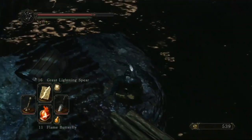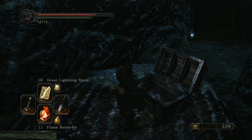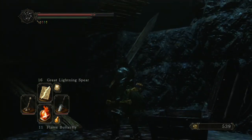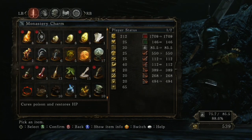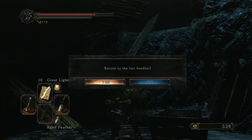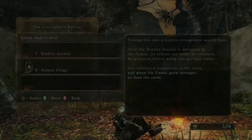You can see my blood stain right here because I actually fell before, so be careful. I'm going to show you not just this human effigy glitch, but also an exploit on how to get infinite pharaoh's lockstones, titanite shards, torches, and poison moss.